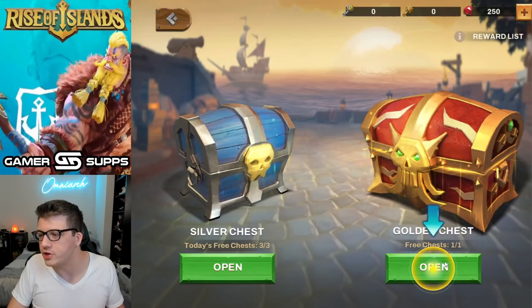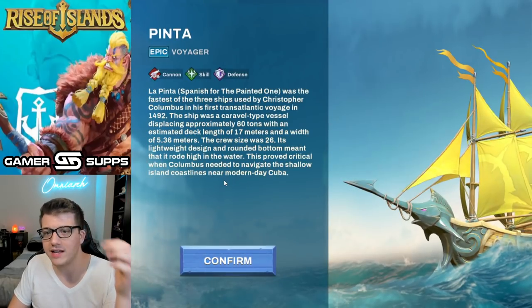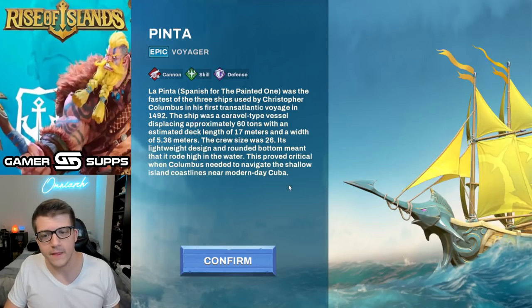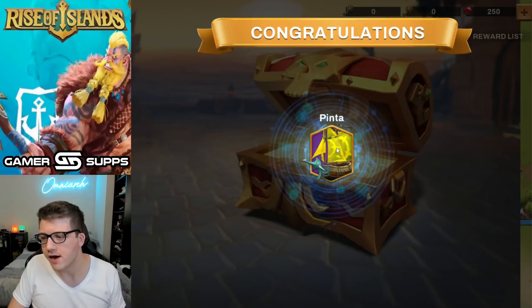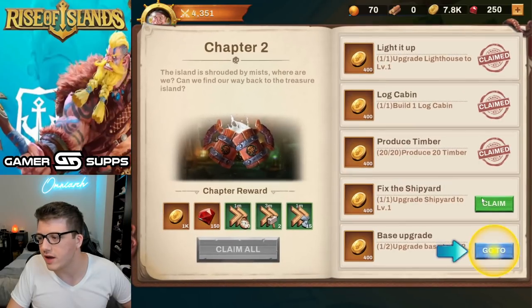We don't even have to build it — we just opened a chest! A 60-minute speed-up, 500 wood, and we got the Pinta. This is an epic voyager with cannon skill and defense. 'La Pinta' — Spanish for 'the painted one' — was the fastest of the three ships used by Christopher Columbus in his first transatlantic voyage in 1492. We unlocked the Pinta!